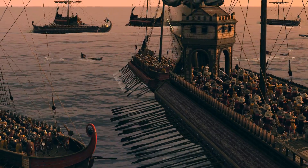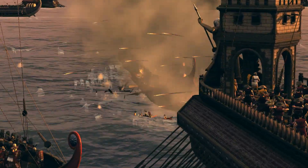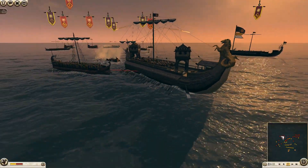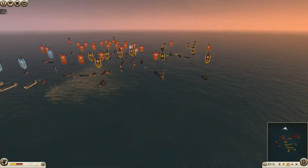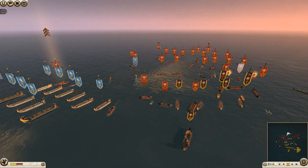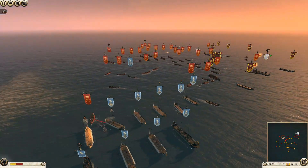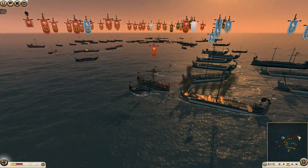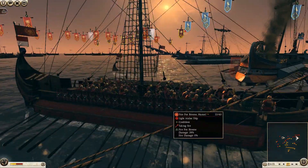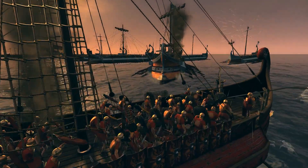We push forwards and ram a smaller ship — a unit of principes is just thrown into the water. Zooming out, I've got control of this flank but they are pushing in really well in the center — the combined forces are too much to handle. The Egyptians are hanging back a little more, just firing onto a poor unit of hastati with all the ammo they can muster.